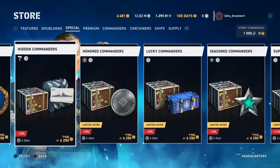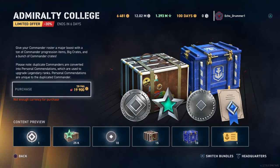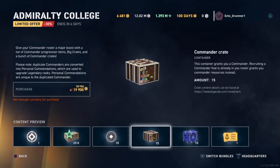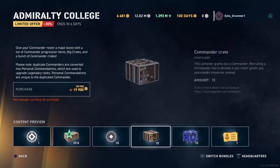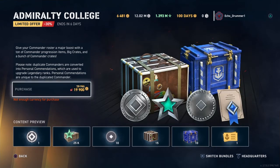Personally, I don't think any of these bundles are worth it. But this one here, the Admiralty College, is a nice package. That's a lot of good stuff — functionally like 15 personals plus a universal, 10 big crates, you'll get some stuff out of that, 10 POs and an insignia — but for that price? No way.